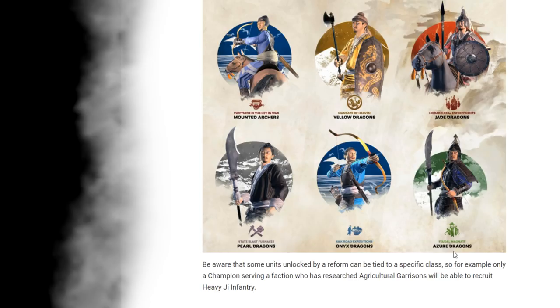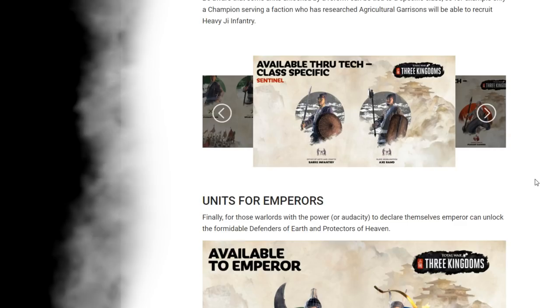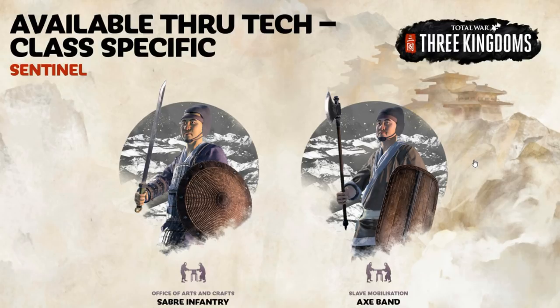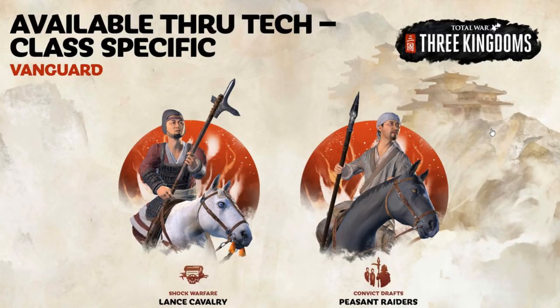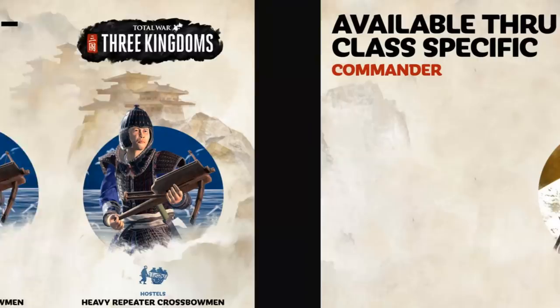Not sure what the Pearl Dragons and Azure Dragons differ on — they look more heavily armored. Maybe those are just heavy armor and the others are better at damage, or perhaps quicker. Also available through class-specific tech: through the Office of Arts and Crafts the sentinel can get saber infantry, through slave mobilization the axe band. For the vanguard, they get lance cavalry and peasant raiders. The strategist gets access to archers, repeater crossbowmen, and heavy repeater crossbowmen. The commander gets access to the saber cavalry.